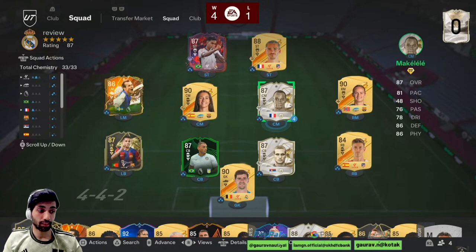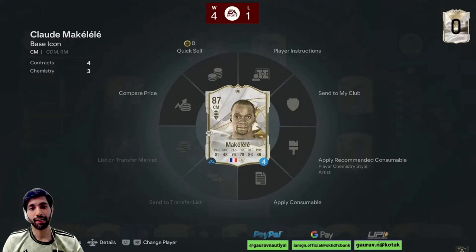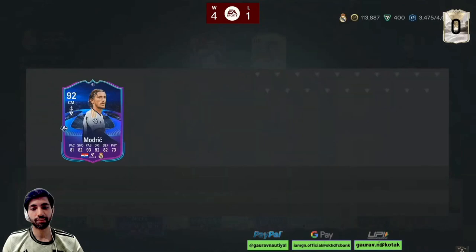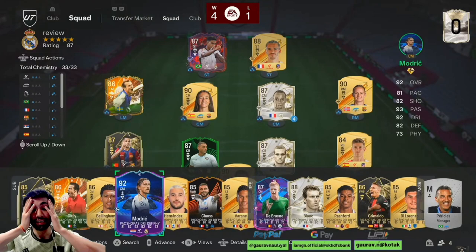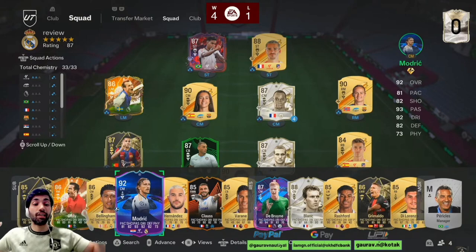This card is valued around 500k right now. 500k for this card is not bad because this card is actually very nice. Modric is a similar kind of player and Modric goes for somewhere around 390k — he deserves it. But Modric is slightly better with his attacking as well. Makalele is more of a defensive kind of guy and Modric is more of an attacking kind of guy — that's the difference between the two, otherwise they are similar kind of players.